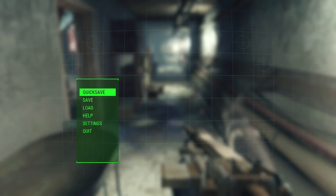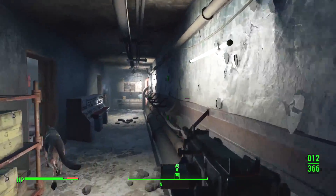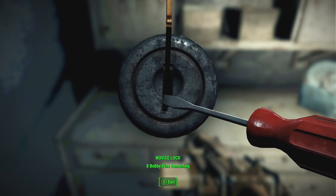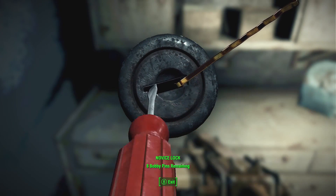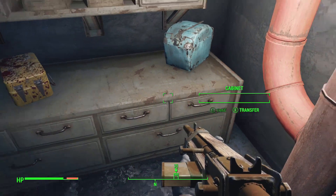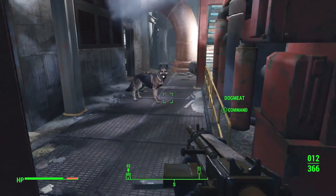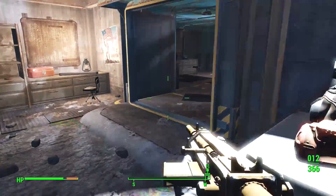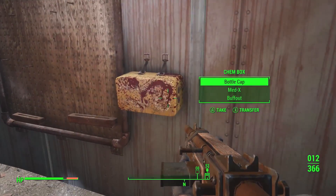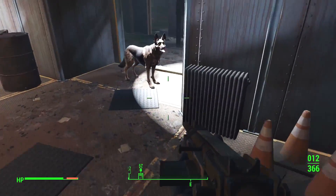This is the way we came down last time and we got absolutely murdered. I've gotta make better use of my quick save. Those bastards up there were the ones that killed us last time. Got it — okay, reloot everything that we looted before. Can't remember if there was anything in here worth taking — yeah, there's that stuff. Let's move forward.